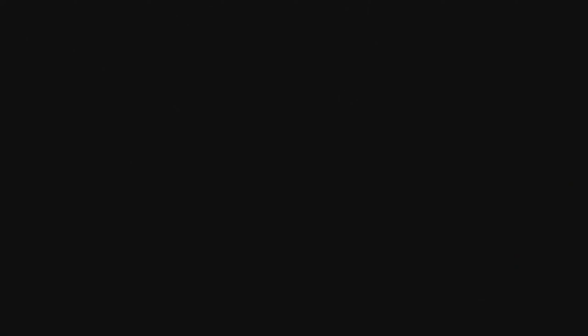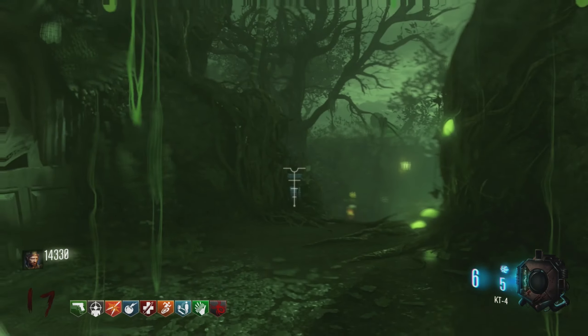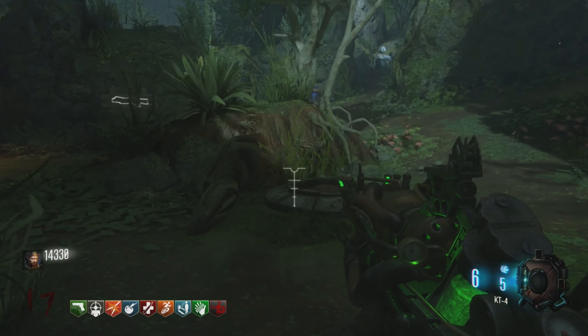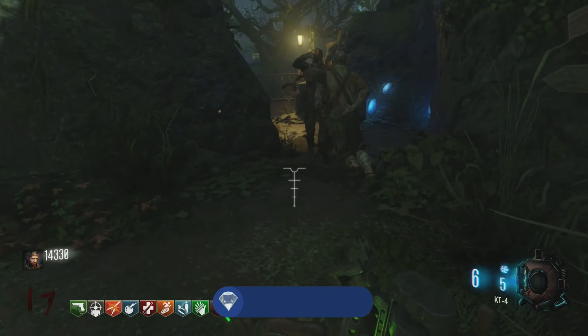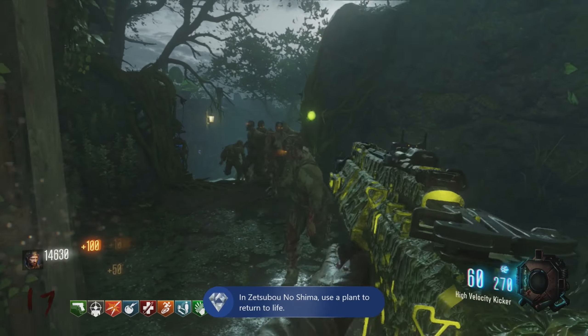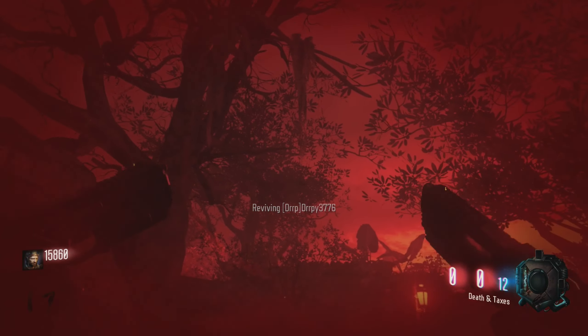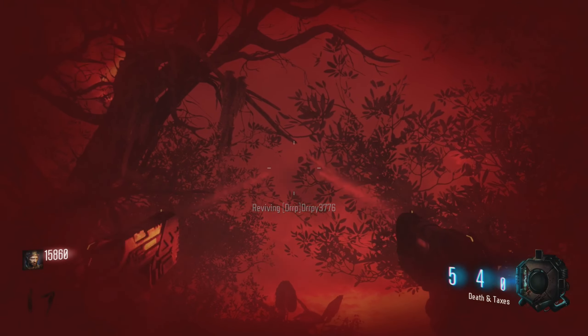So this means if you die or bleed out, you will just spawn in and you will be just fine. Trust me, it has saved me way more than once trying to do the easter egg or high rounds on this map. And honestly, this is arguably one of the best side easter eggs ever, as it has been used countless times in high round runs — not just for me, but for everybody else.